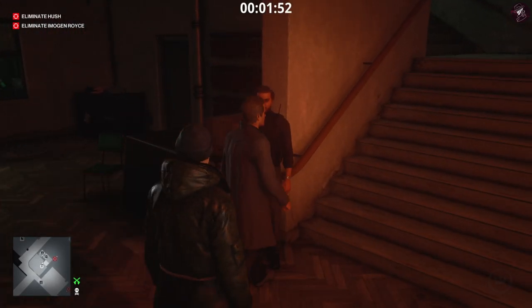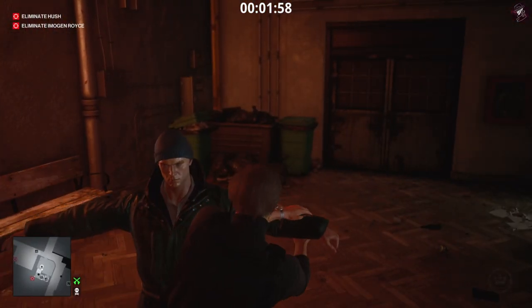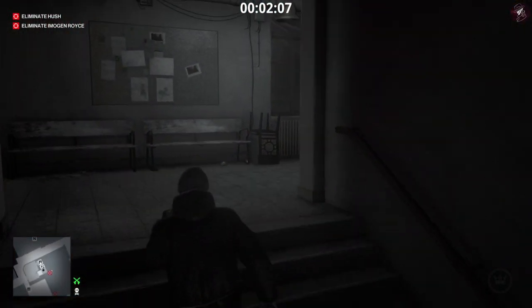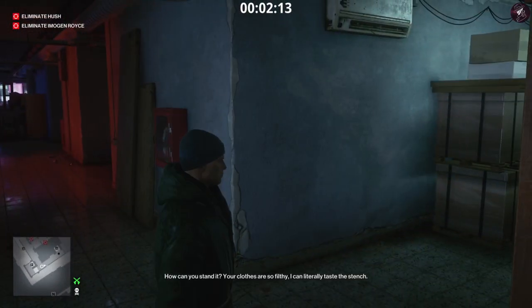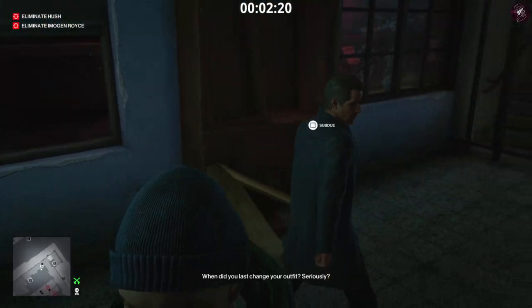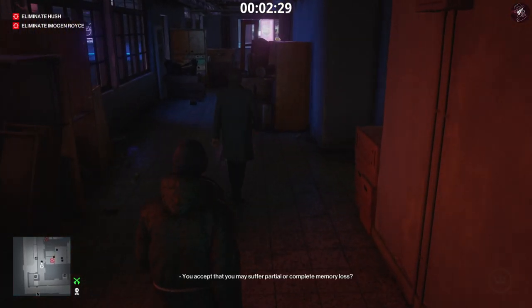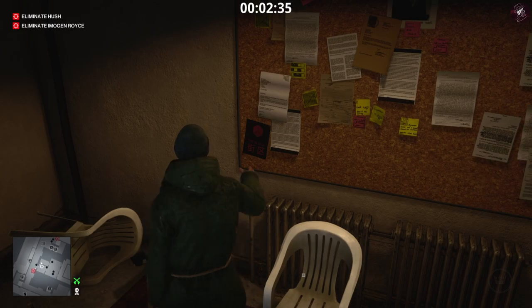The guard says: 'Sir, if you want to come through, I'm going to have to pat you down — this is just standard procedure.' We pass through the frisk zone. The final flyer is going to be on this notice board, so you just grab that and it will complete the Last Resort challenge.